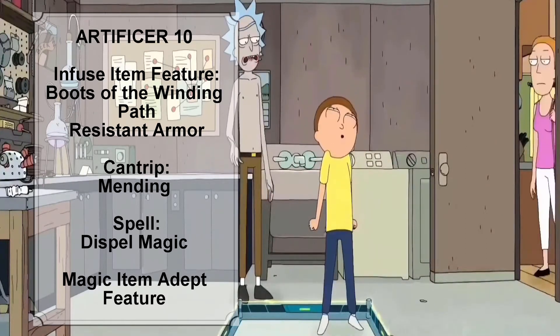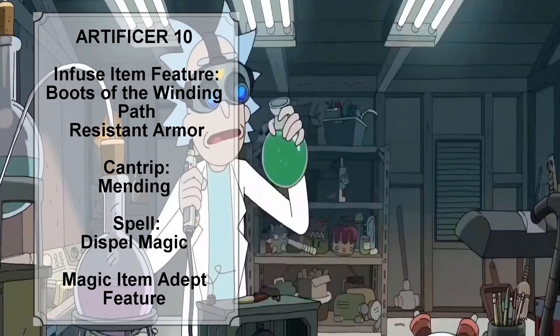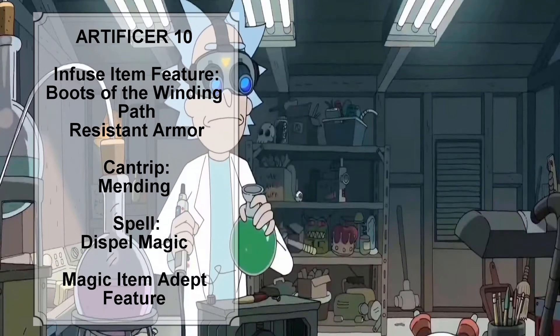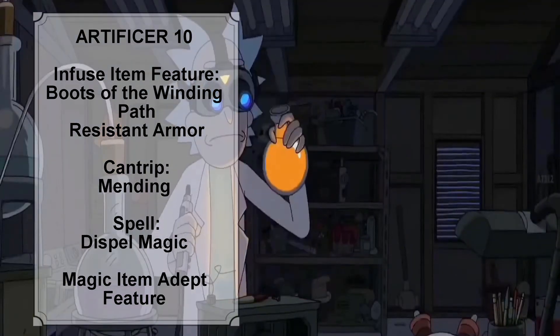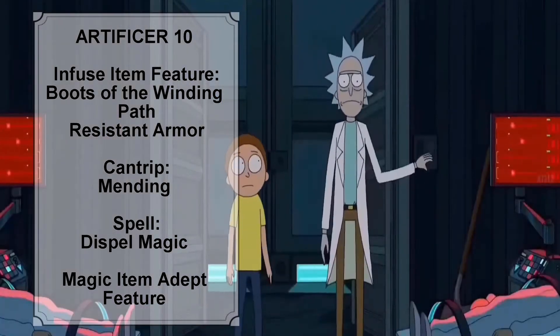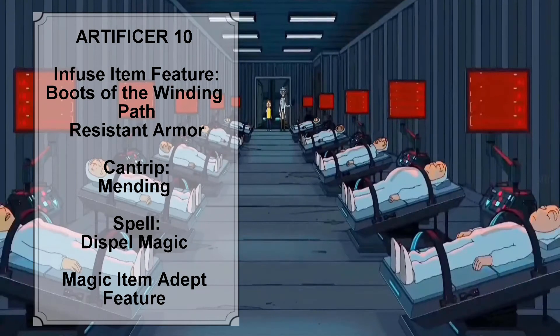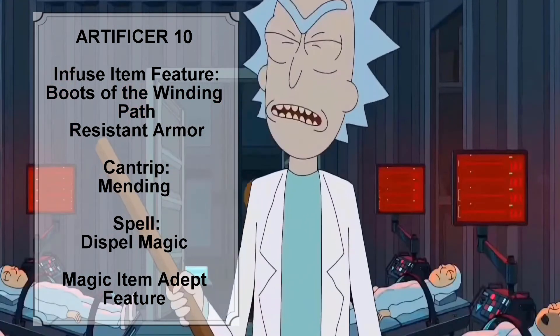At Artificer level 10, Rick's Enhanced Arcane Focus, Enhanced Defense, and Enhanced Weapon infusions are improved. Rick also learns a new cantrip — we give him the Mending cantrip, which will be most useful for repairing any damage sustained by the Eldritch Cannon or the Homunculus. The total number of spells Rick can prepare increases to 9, and we give him the level 3 spell Dispel Magic.